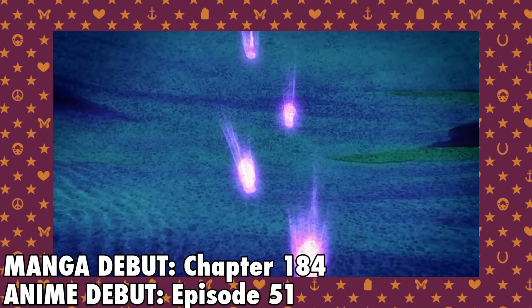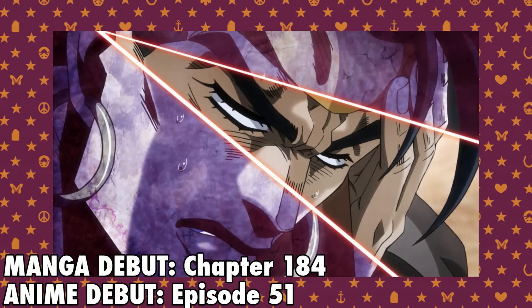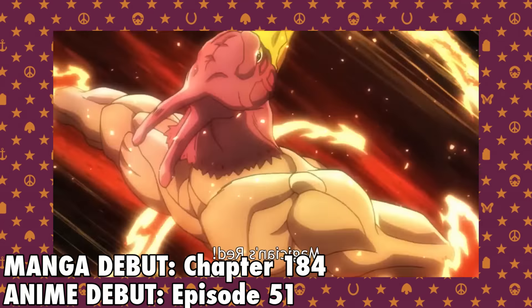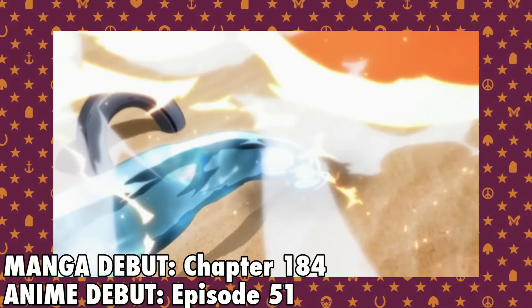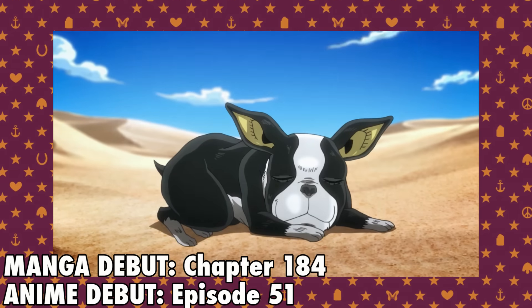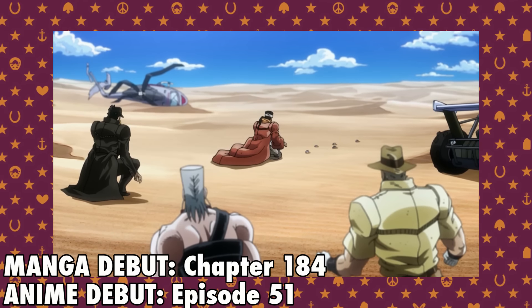Geb is a stand remotely controlled by its user, who can control it precisely from miles away just by the sound people make by touching the ground. This stand is also made entirely of water, and like Iggy's stand The Fool, it does not transmit damage to the user. The only way this stand takes damage is by the water evaporating or by burning the user. Geb's main offensive ability is its claw, strong enough to cut flesh and even rip off a human's head. The stand user is N'Doul.